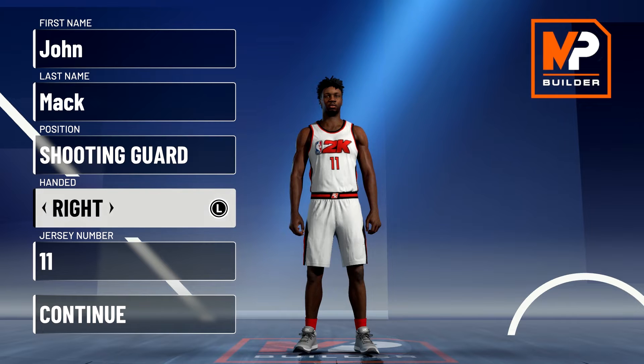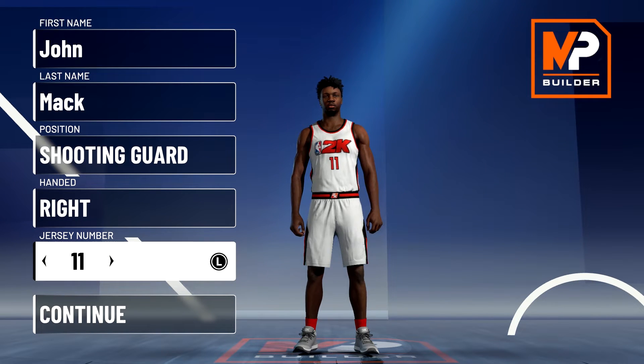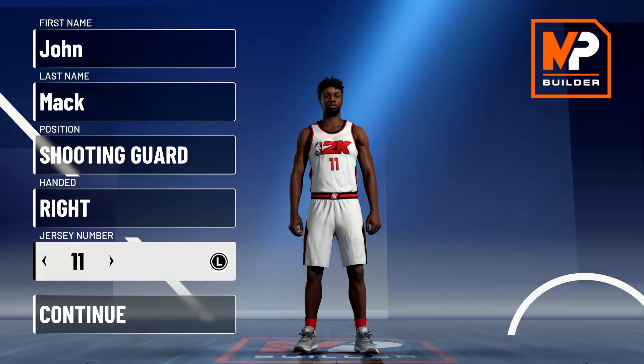Position is going to be shooting guard. Handedness doesn't matter. Jersey number also doesn't matter — I just chose number 11 because that's the number Klay Thompson wears.